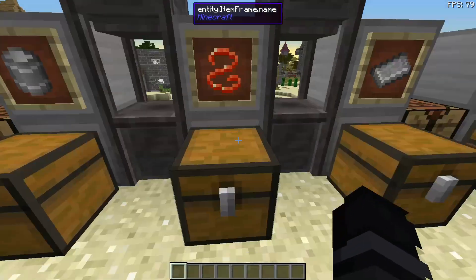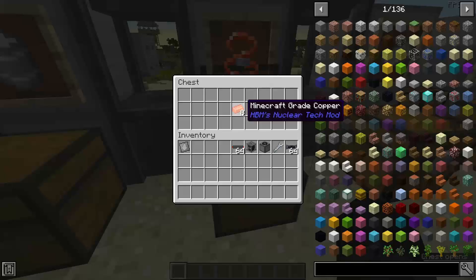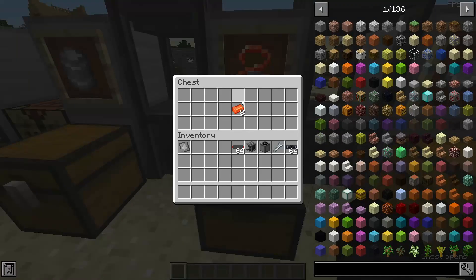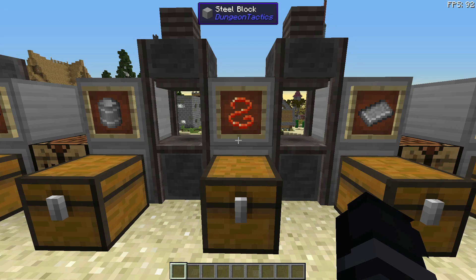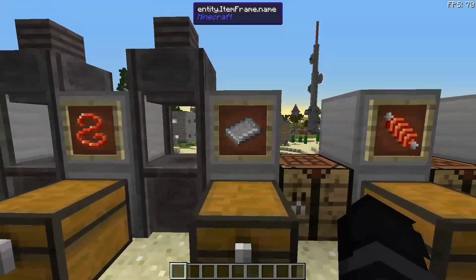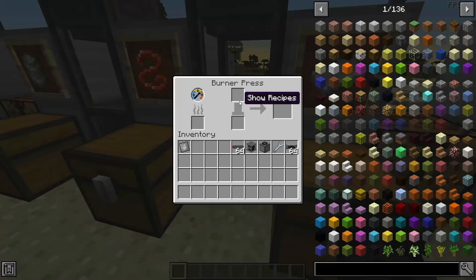To work on the motor, we need 40 red copper wires. You need the wire template in the burner press at the top and Minecraft grid copper at the bottom. Minecraft grid copper is created in the blast furnace with industrial grid copper over steel. Next, we'll need three iron plates — put it in the burner press at the bottom with the plate stamp on top.